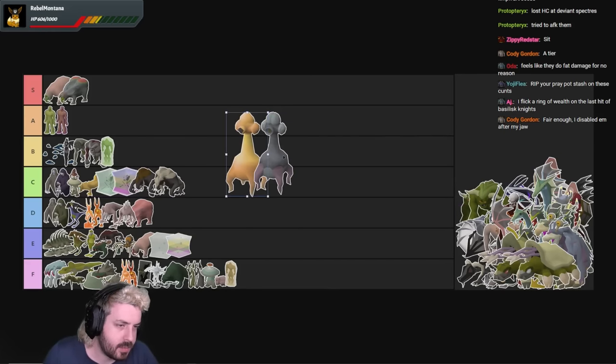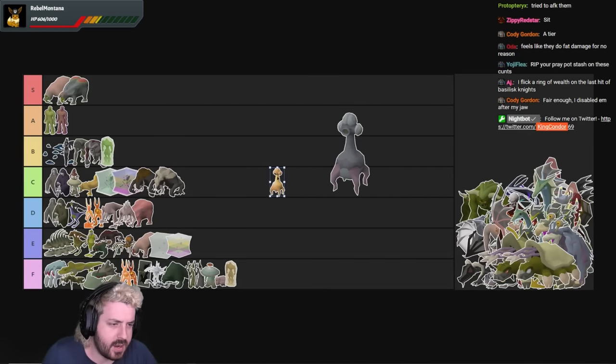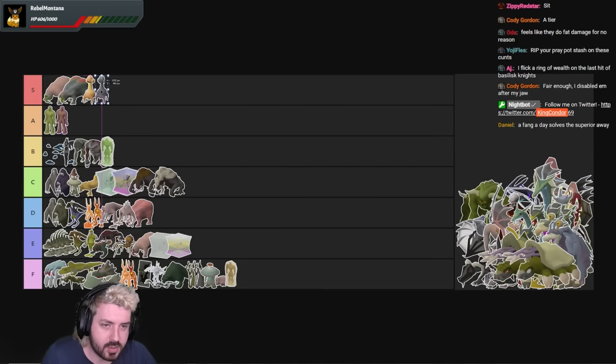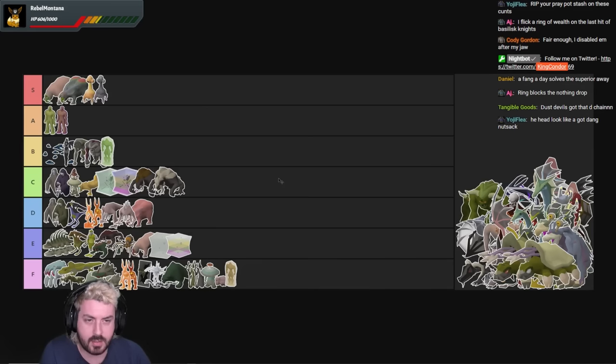Dust Devils — I don't think there's a debate. These are pretty much S tier, along with the big boy superior. The drop table is amazing, the XP is amazing, and if you extend them you get an extreme amount of kills per task. They got the Dragon Chain drop. Bursting is easy. If you have the Bonecrusher Necklace and enough prayer bonus, you can do an entire 200-kill task with maybe one prayer potion. Dust Devils are S tier, always will be. Great drop table, great content.